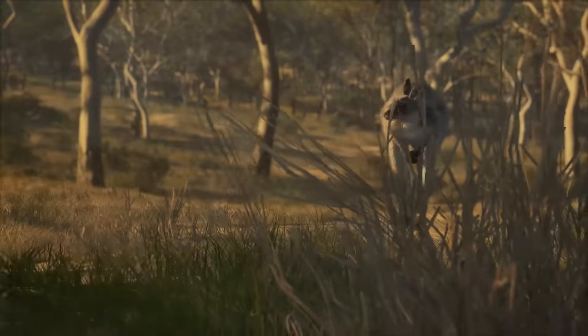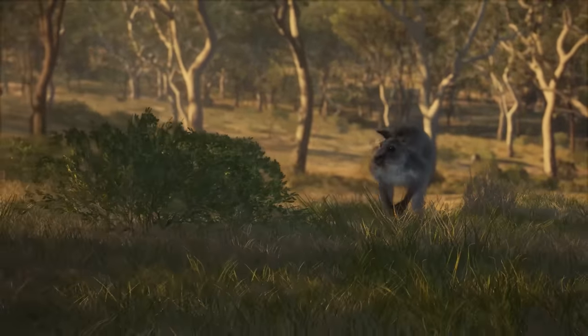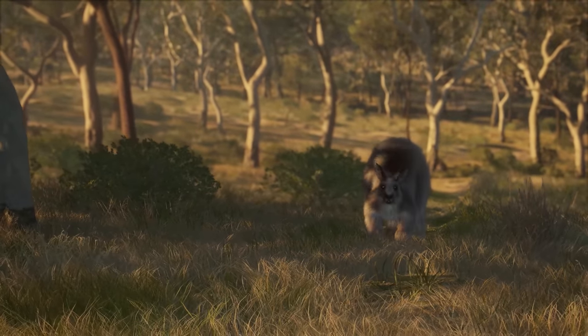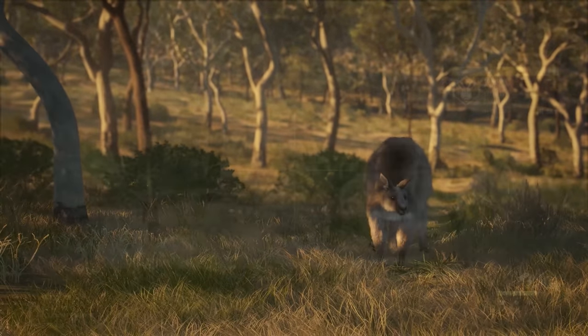I think we got her — we got her! It is the second largest and heaviest living marsupial and native land mammal found in Australia. They have a powerful tail that is over one meter long in adult males.